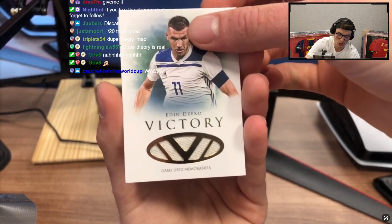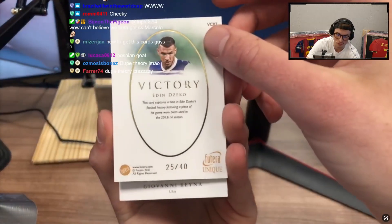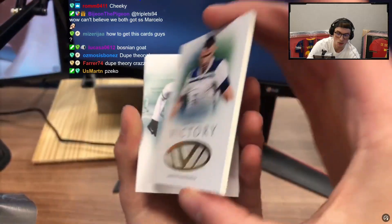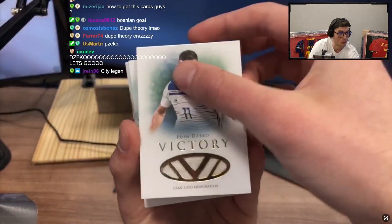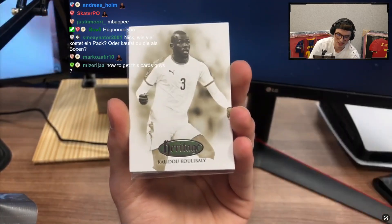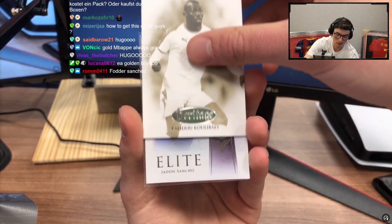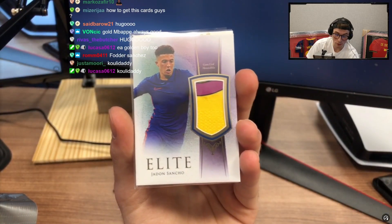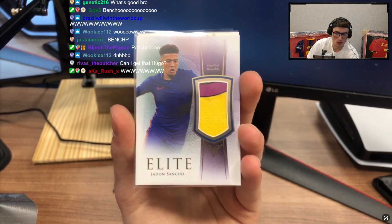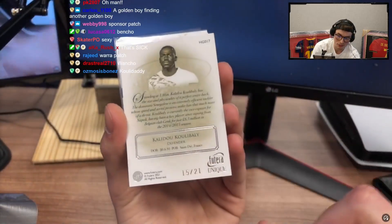Jecco — victory! Jecco game used, this is the thickest card man. 25 of 40, featuring a piece of his game-worn boots. Chat, these are boots bro! It's pretty cool, I don't think I ever got any boots before. Coolie Bali heritage — that's like out of 25 or 30. Oh wow — is that a number patch from Dortmund? What even is that? That's an awesome card bro, the purple with the purple sponsor patch. Coolie Bali was out of 21 chat.